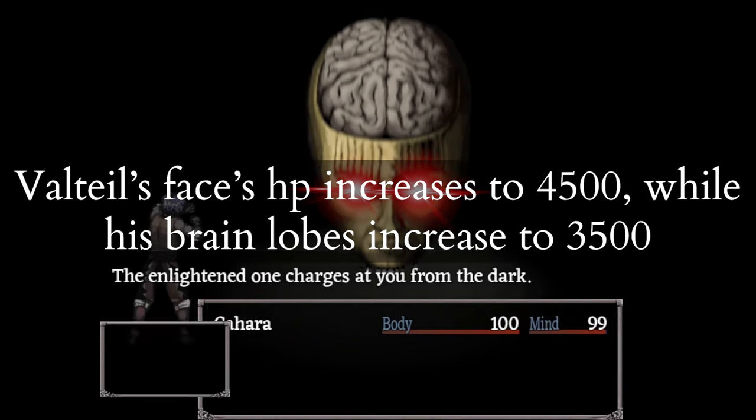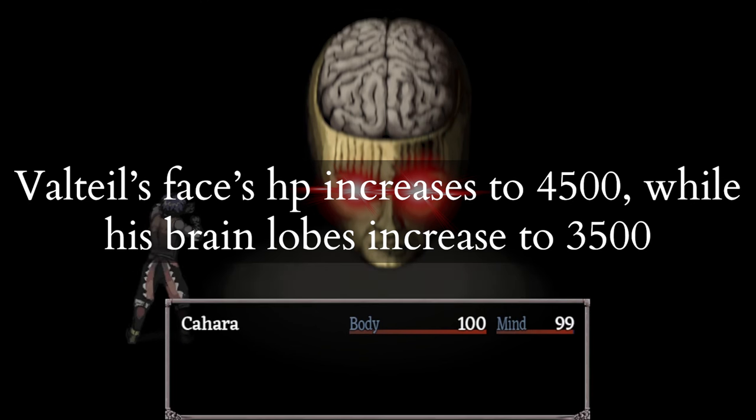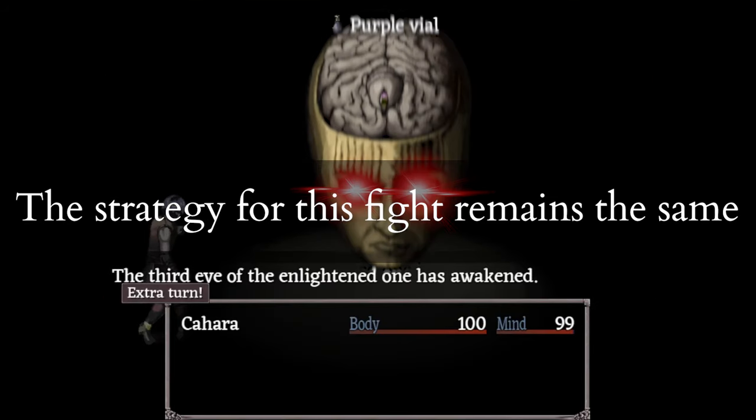Valtiel's face jumps from 3500 to 4500, and his brain lobes jump from 2500 to 3500. This doesn't affect the strategy.